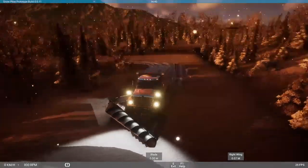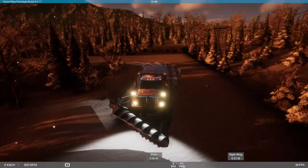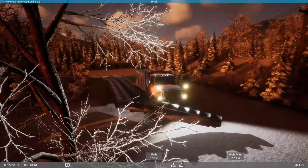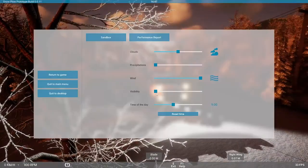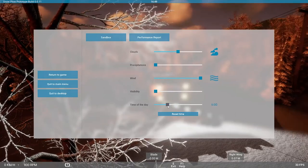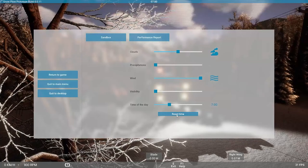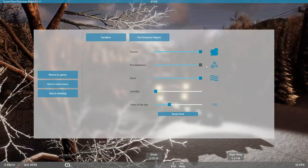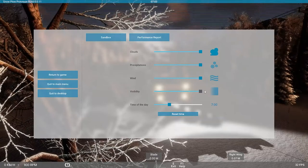Let's turn off precipitation and turn on the wind — you can see the trees and everything moving now, it's fairly windy. Let's make it daytime and go all out: full clouds, full precipitation, wind, and no visibility.